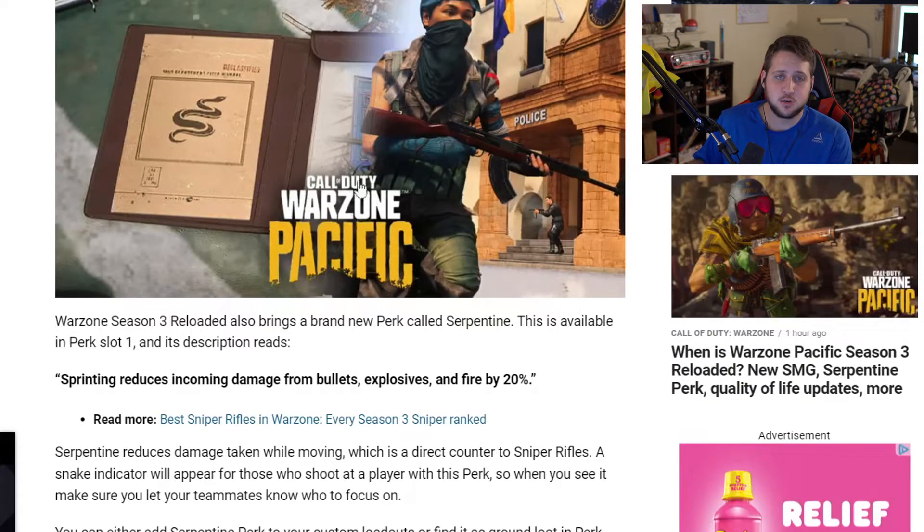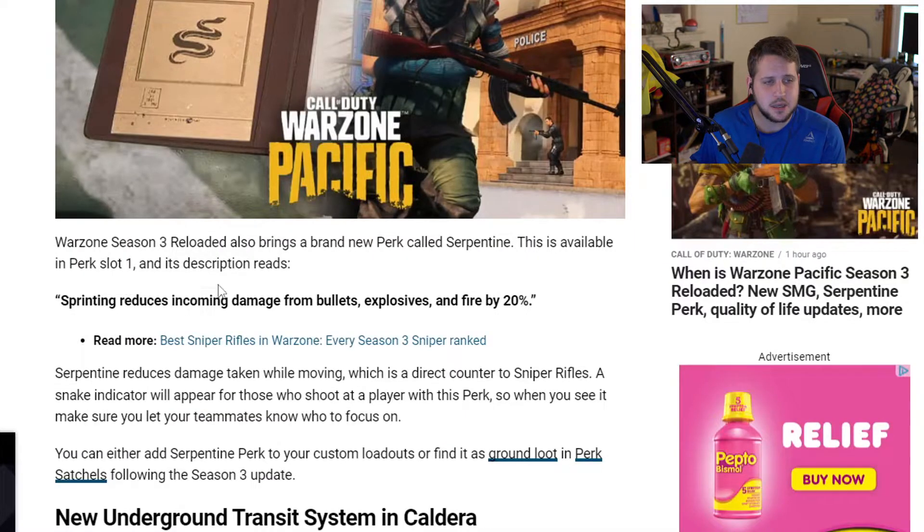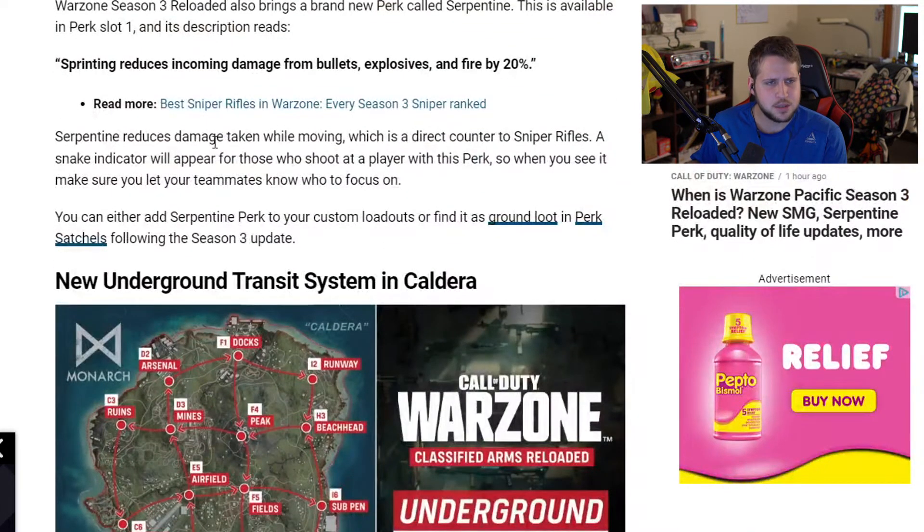That's a lot for Vanguard Zombies and multiplayer. Now moving over to Warzone, which I don't think is as lengthy. Season 3 Reloaded brings the Serpentine perk — sprinting reduces incoming damage from bullets, explosives, and fire by 20 percent. This is a direct counter to sniper rifles. A snake indicator will appear for those who shoot at a player with this perk, so when you see it, let your teammates know who to focus on.